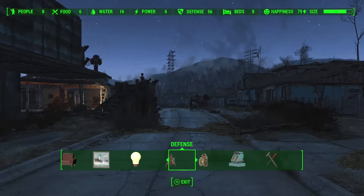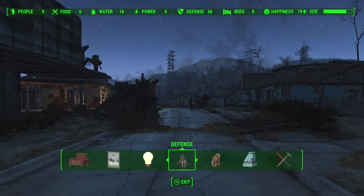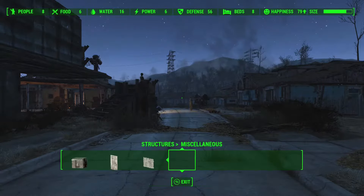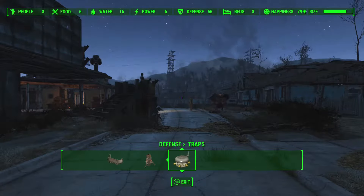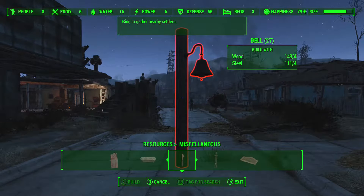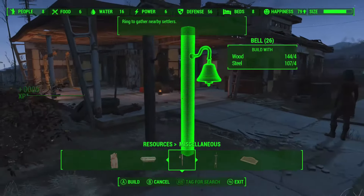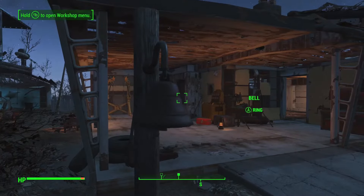I know that there's an item you can build — it's like a bell that brings everybody in your sanctuary to you so you can assign them to places. I just have to figure out where it is. Would it be under miscellaneous? Bell — there it is. Ring to gather nearby settlers. It's a little bit of wood, a little bit of steel. We should put this right here so it's always easily accessible. Avengers, assemble — everybody get over here, I'm gonna give you jobs.